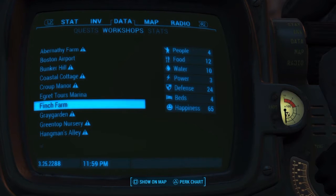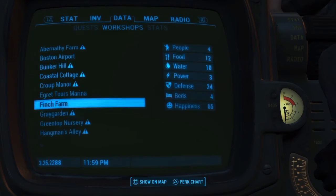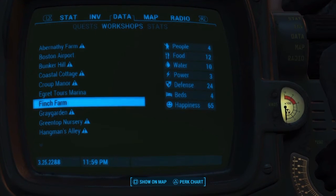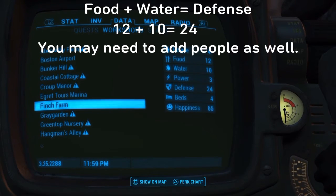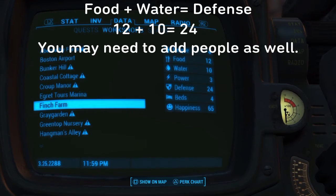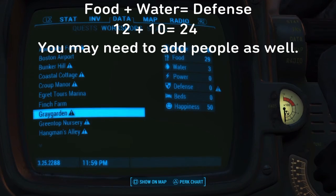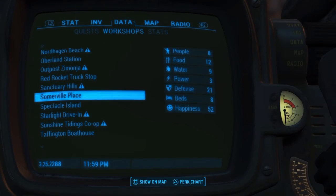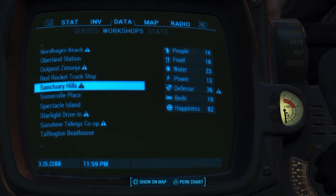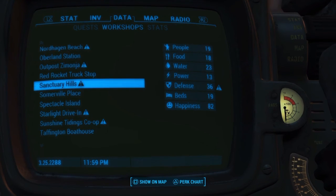The third tip is how to properly defend your settlement. As you can see, Finch Farm is completely defended — there are no caution signs. We have 12 food and 10 water with 4 people and 24 defense. How defense works is the water plus the food, and a little bit extra for the people — so in this case we only need 22 defense, but we have 24, which is good. In Grey Garden there's no defense and we have 29 food and 3 water, so we're probably going to need about 32 defense plus a little extra. Sanctuary Hills is going to need a little bit over 40, plus a little extra for the people.